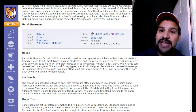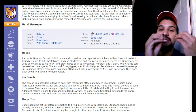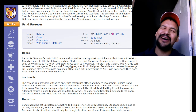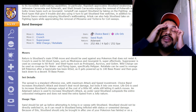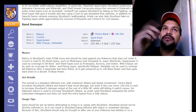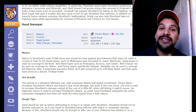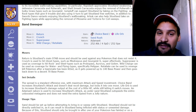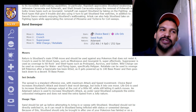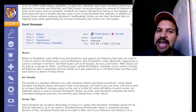Being locked into moves with a Choice Band is not ideal, so Silk Scarf is the better call. One important thing: with the Sand Rush ability, since you're a Normal type, you would normally take sandstorm damage — but having Sand Rush makes you immune to sandstorm damage. So not only do you double your Speed, you also take zero sandstorm chip. Meanwhile your opponents are taking one-eighth of their max HP every turn.